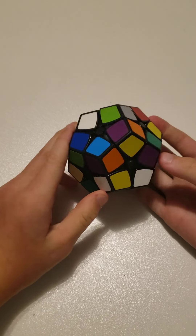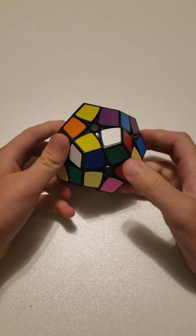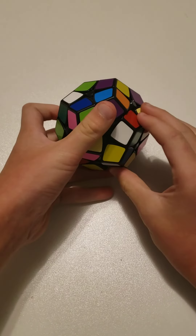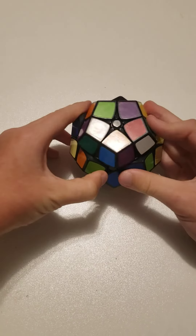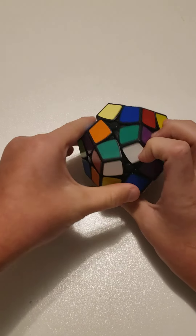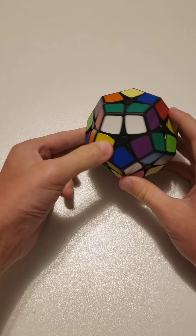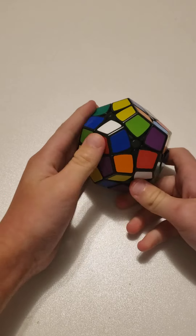For the first step, just like a normal two-by-two, you're gonna start with one piece. Look at the two colors and find another piece with one of those colors, like this one. Now put it in place with the other one. Now it's green-green, and then you can find another piece with one of those colors — like this one has red.